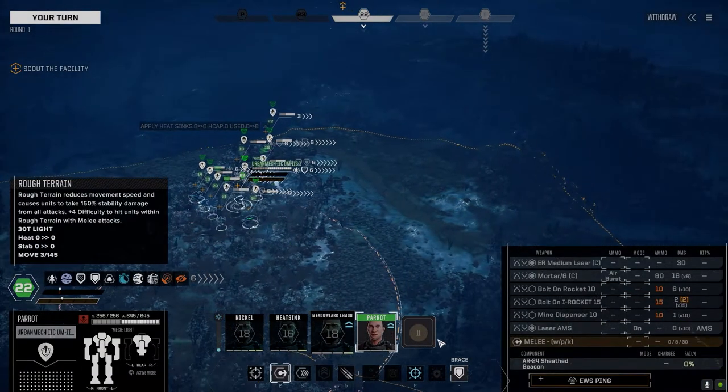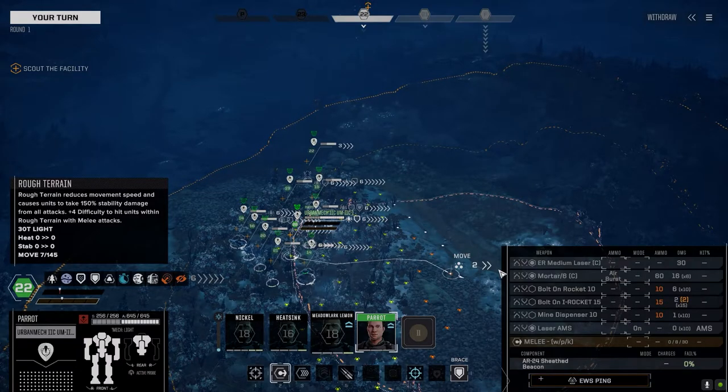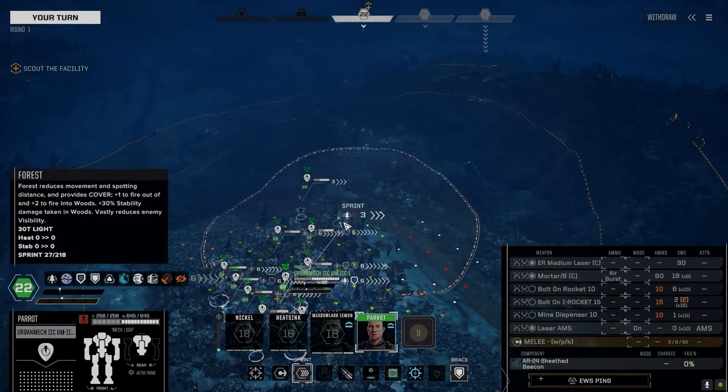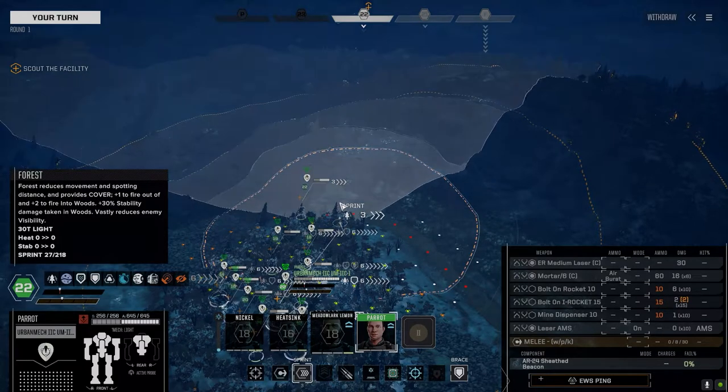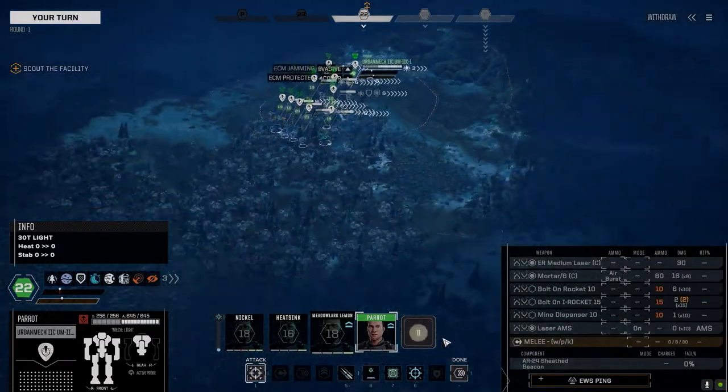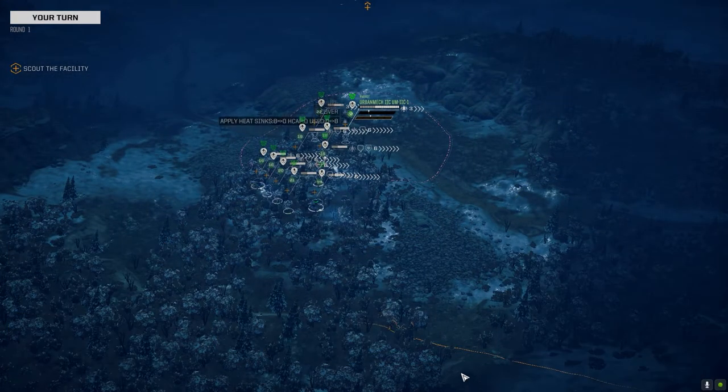We've got a new pilot, Parrot — we managed to hire this guy. We got the Urban Mech 2C and the other R-59 Urban Mech that we lost the mortar 8 off of. I pulled off a couple of missions in offline playthroughs and in one mission actually picked up two clan mortar 6s. So I was able to outfit both of those with mortars. One has an ER medium laser and bolt-on rockets with a laser AMS. The second has an ER large laser, the mortar, and an AMS Mark II — so now we've got two AMS Mark IIs.